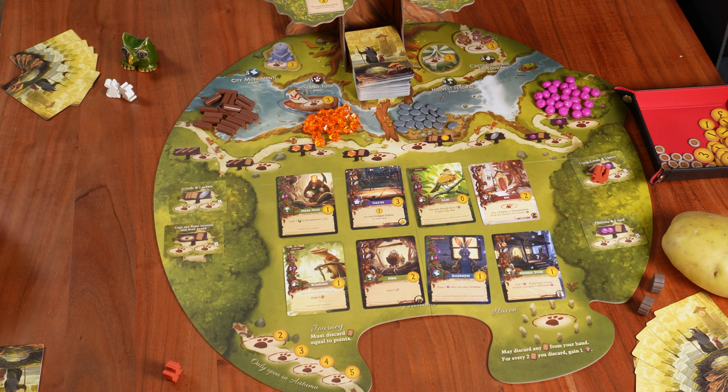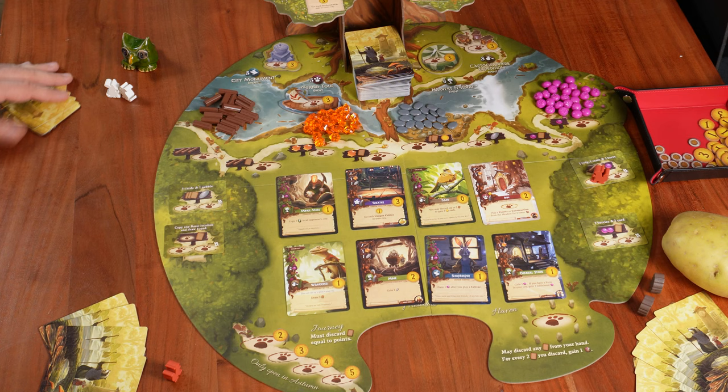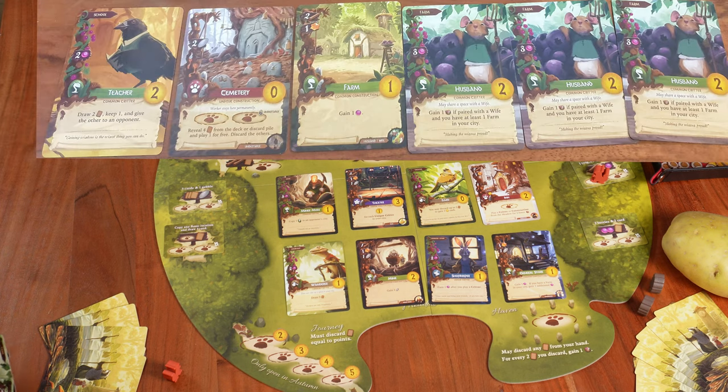Looking at Mr. Schwet's cards, he has three husband cards that need a farm to be played for free, one farm, one cemetery, and a teacher critter. A farm is not a bad beginning, so let's go ahead and do that. To build the farm, we need two twigs and one resin.